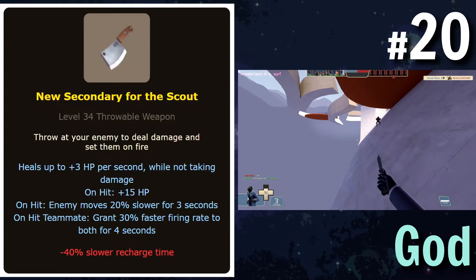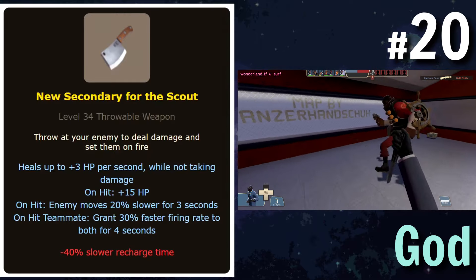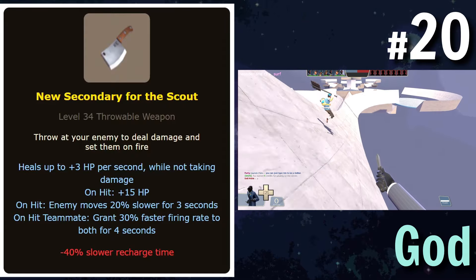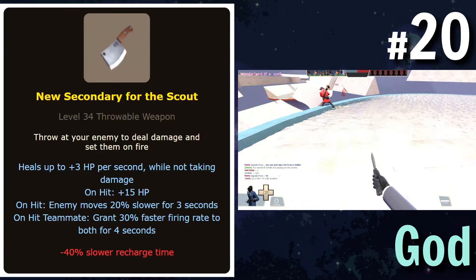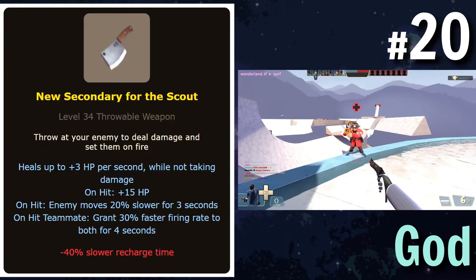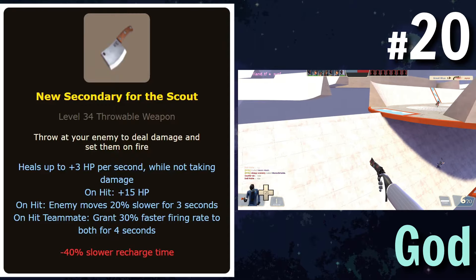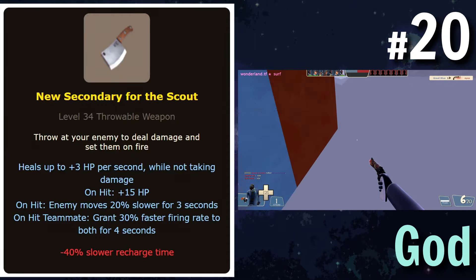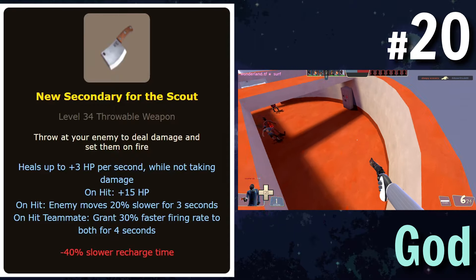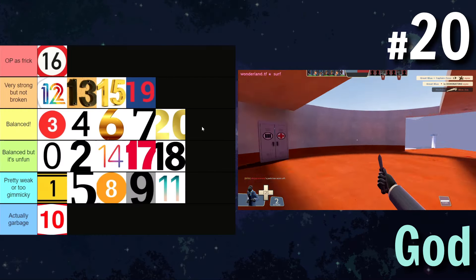A new cleaver for Scout that regenerates HP, gains on hit plus 15 HP, on hit makes the enemy move 20% slower, does the overclock buff to teammates, sets them on fire, and in exchange gives a 40% slower recharge rate. It kind of does a little bit of everything but nothing in particular. Dealing damage and setting them on fire is actually kind of cool. It would be a pretty good sidegrade to the cleaver — reducing move speed and inflicting afterburn is kind of worse than bleed, but it heals you and gives regen. You get to throw one of these for every three cleavers. I'll put this in balanced.